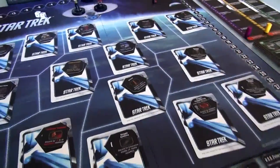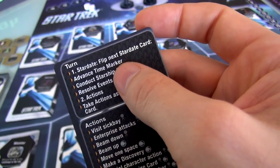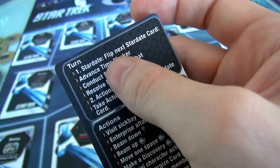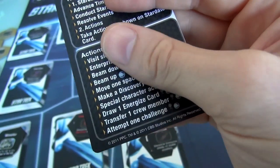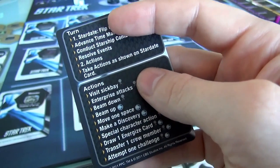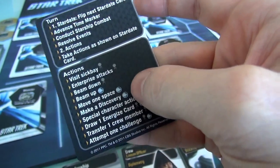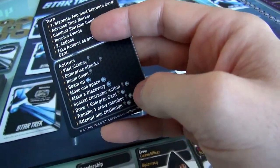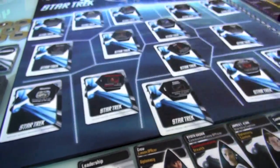There's a nice little turn summary that everybody goes through. The first thing that happens on a turn is you flip a Stardate card, then you do whatever the Stardate card tells you — advance the time marker, Starship combat might happen, any events might happen — and then once you've dealt with the Stardate card, the player gets to do their actions. We have a whole bunch of actions: beam down to the planet, beam back up, launch a counterattack against the Klingons, go to sickbay if hurt, move around on the planet's surface, make discoveries, use special abilities, energize to get more cards, transfer crew members, and attempt to complete challenges.